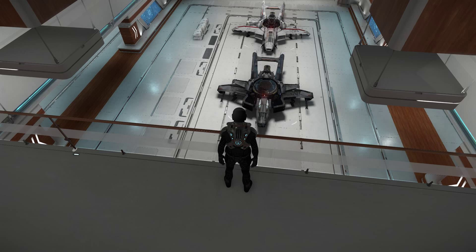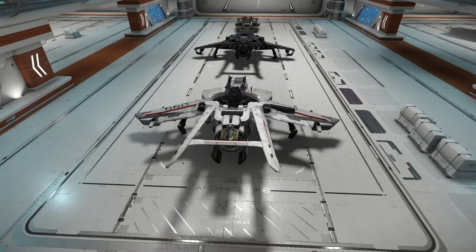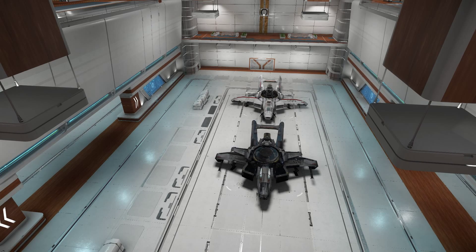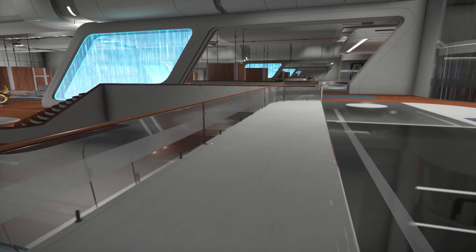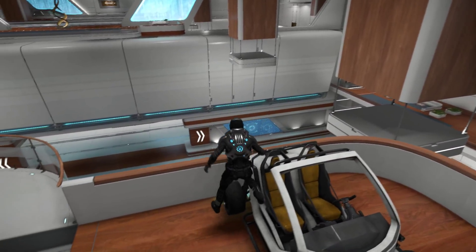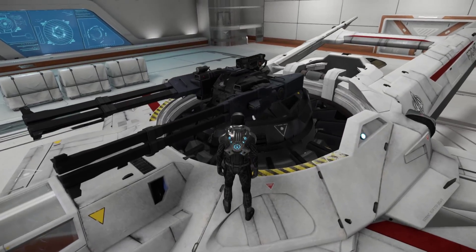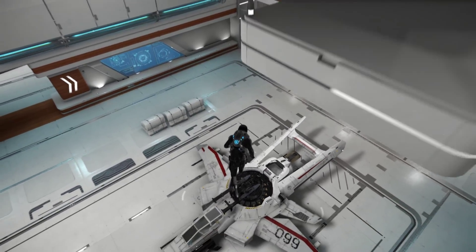Welcome back again everybody. We're in the Revel and York hangar looking down at my new F7CM Super Hornet. We can also see in the background the Hornet Tracker. This week I've been pretty busy at work so hopefully my commentary won't sound too tired — to be honest I'm pretty exhausted. That's one way to get down in the Revel and York hangar; you don't always have to use the elevator.